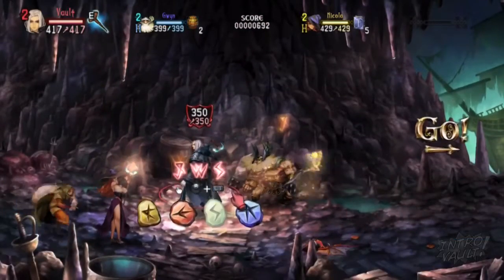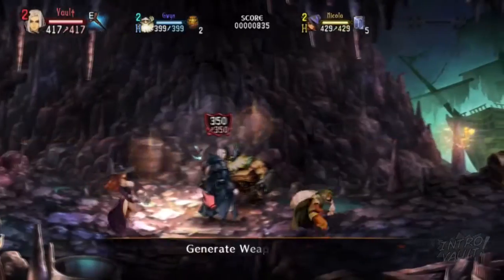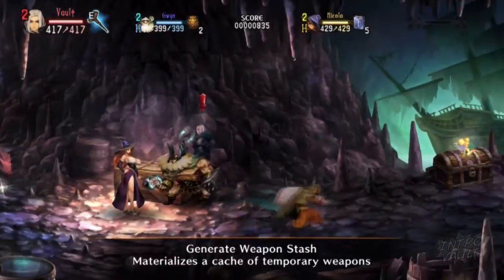You need to pick path A when given the choice. This one's quite far into the level, but don't worry, you can't really miss it.